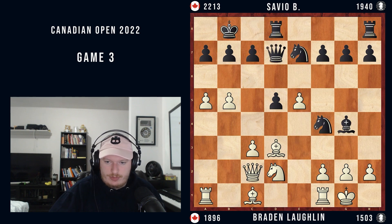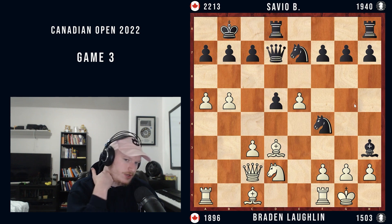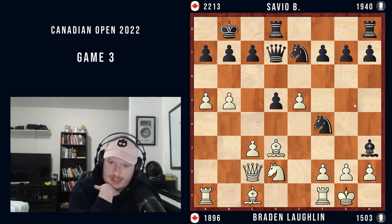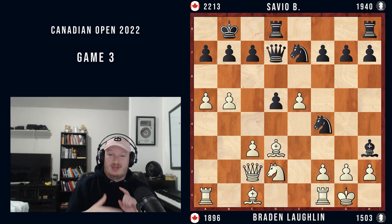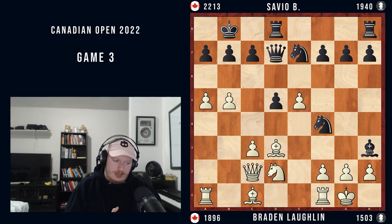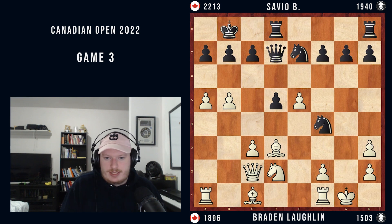My opponent finds a very interesting move — Bh3 — which causes some problems because they're threatening Qg4, and it's hard to avoid. So I thought I had a variation here. I would like to say I was playing a move every 30 seconds. This was a long time control. I had absolutely no reason to play this fast in this game. I think I resigned with full time on my clock, which is the dumbest thing you could ever do in a chess game — not use any of your time, yet lose.